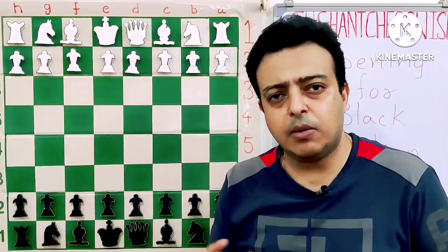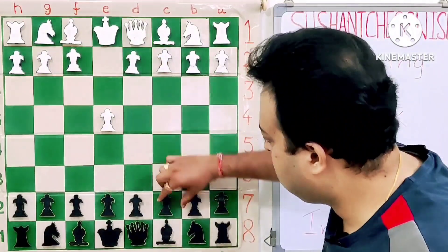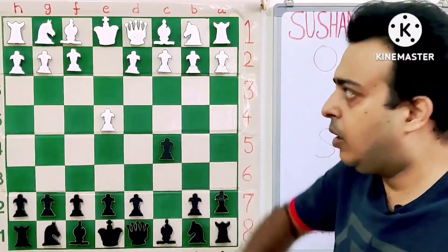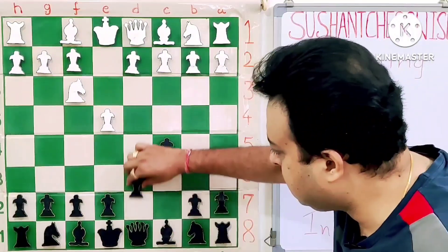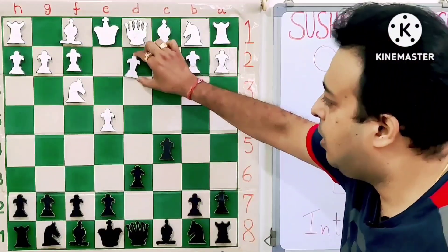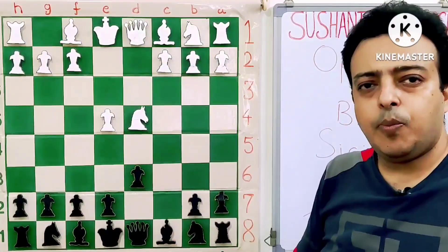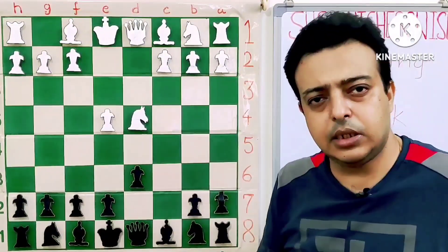I will try to show you just some ideas and maybe one game example. So, E4, C5 — with C5 black breaks the symmetry and wants to take control of the center, specifically the D4 square. White goes Nf3, controlling D4. Black plays D6 so that the knight on F6 cannot be attacked by E5. Then D4, cxd4, Nxd4. White allows black to take the open file but gains superior center control and nicely placed centralized pieces.